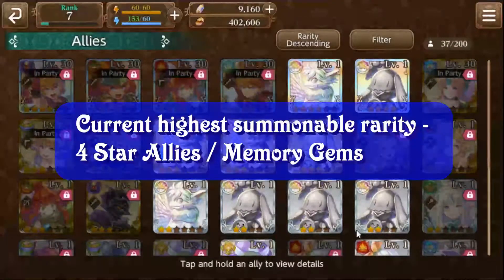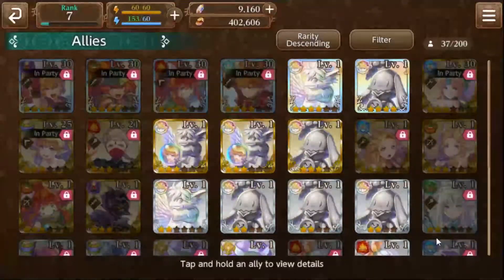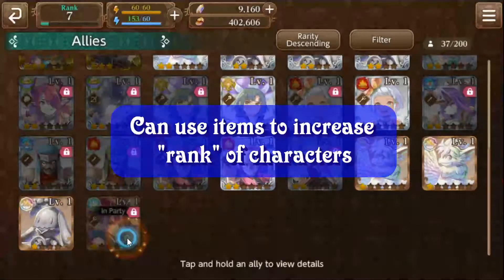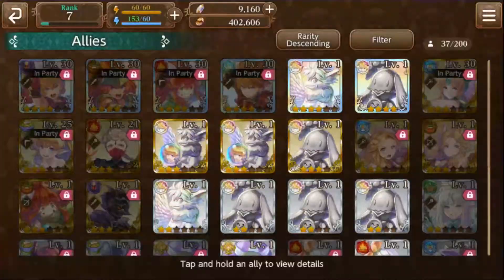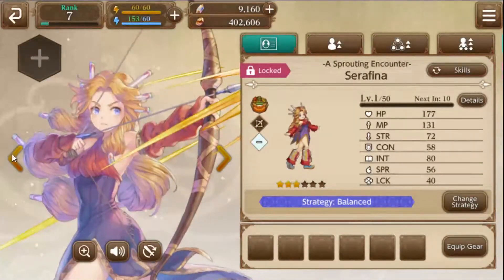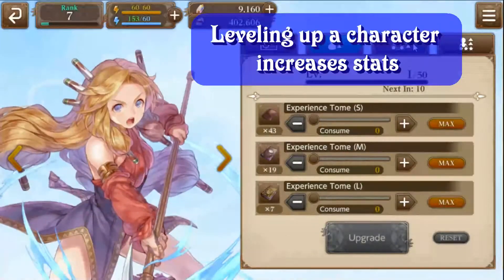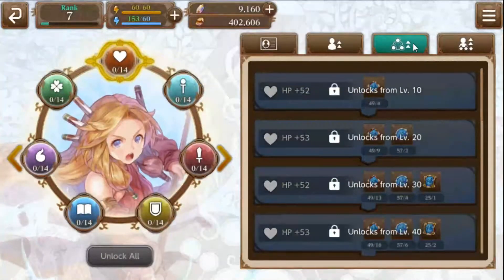Right now, the highest available allies to harvest are 4-star allies, but this may change over time. Typically, the higher the star rating the better, but this is not always exclusively the case. In Echoes of Mana, you'll be able to use certain items to rank up characters. It's also important to note that allies can have multiple versions of themselves. For example, I have two versions of Seraphina, both 3-star allies — one is water element wielding a polearm, the other is earth element wielding a bow, with different base stats and skills. As you level up characters, their stats will increase. You can also use the mana board to increase stats and equip characters with gear and memory gems.